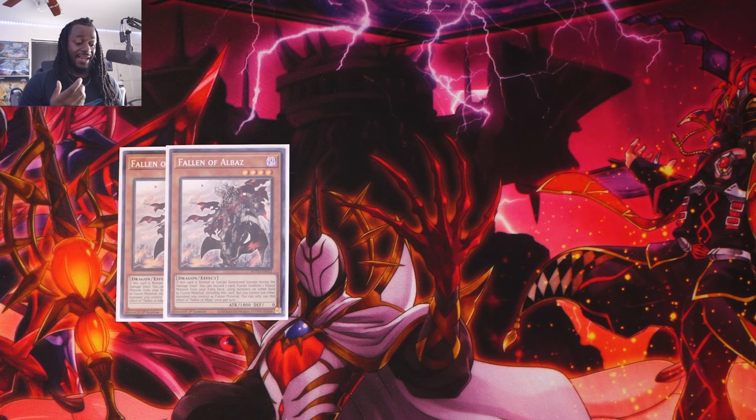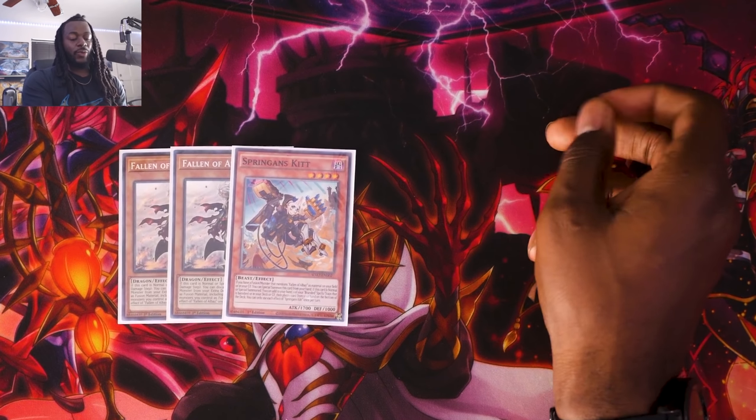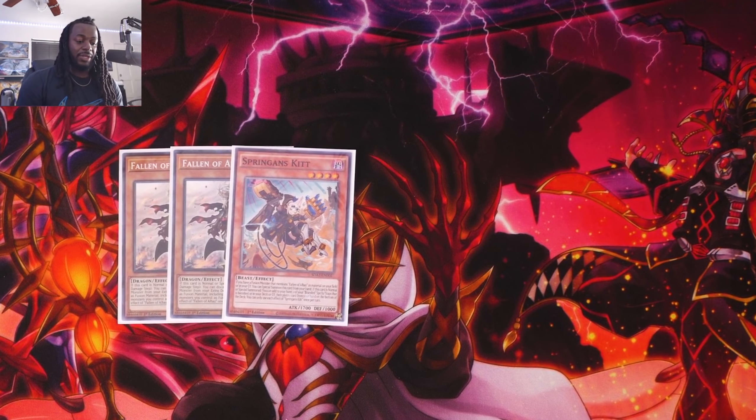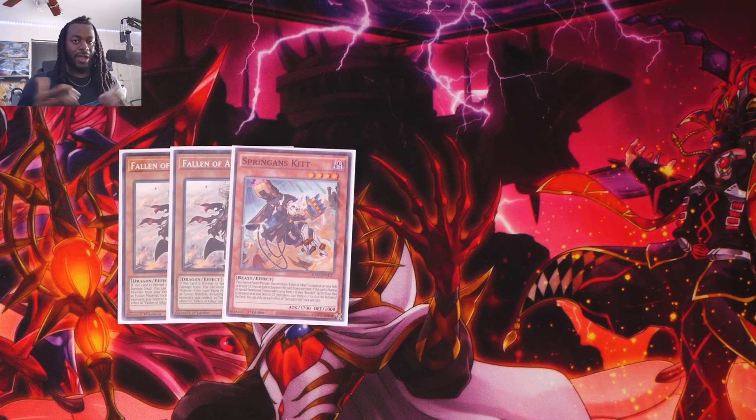There's debate on how many copies of Fallen Albaz to play — I think two is a perfect number. Contrary to popular belief, Fallen Albaz is not a brick. It has a really good effect to fuse with your opponent's cards. If your opponent has already used Destiny HERO - Phoenix Enforcer's effect, you can fuse with it and get rid of that problem. This deck often doesn't use its normal summon, so summoning Fallen Albaz is always welcome. One copy of Spriggan's Kit is also here — it's both a great starter, searching Branded Fusion from your deck to your hand, and a great extender that can search cards like Branded in Red and Branded Opening to continue your plays.